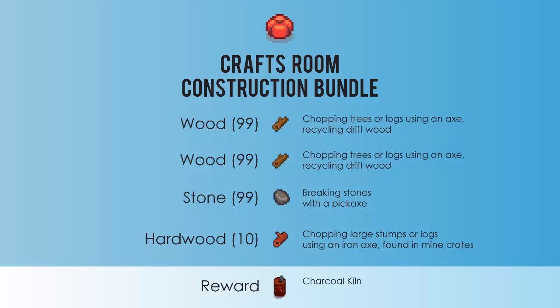Next is the construction bundle and for this one you'll actually need 99 wood, another 99 wood, 99 stone, and 10 hardwood. You have to bring these when you have a full 99 — you can't bring them when you only have a few.